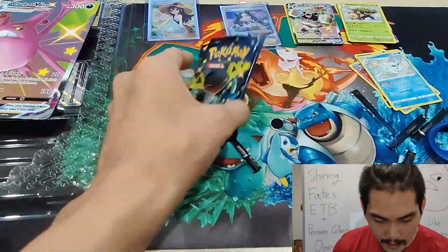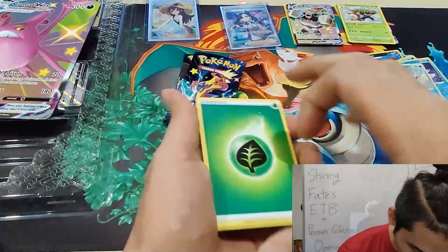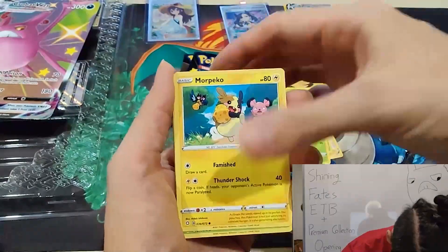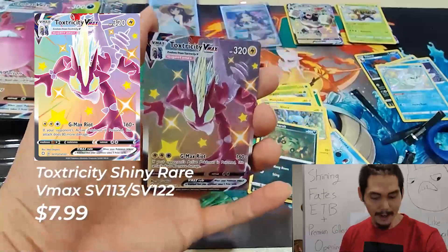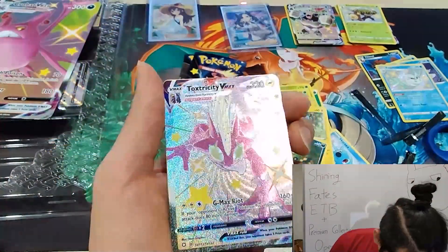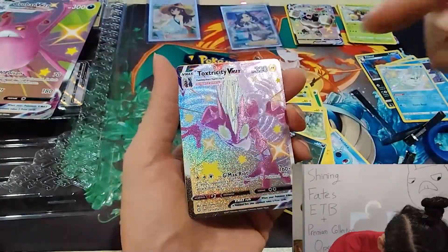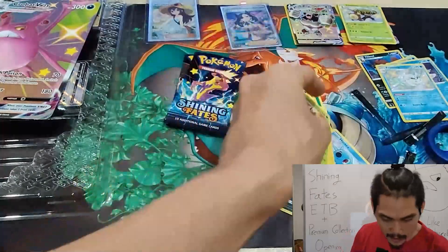We have three packs left and so far we've done exactly four hits. Leaf Energy, Dedenne, Tropius, Albino Goomy, Morpeko, Yanma, Horsea, Shins, Spinarak — and the full shiny Toxicroak VMAX! Wow, beautiful! Love the swirl. And at the back — another Mega Rare.